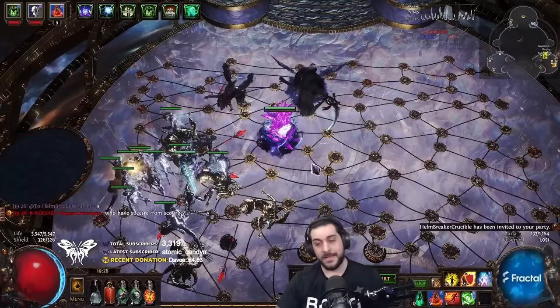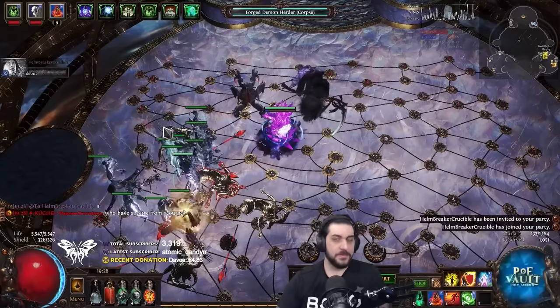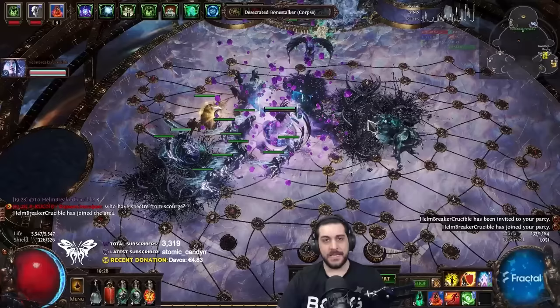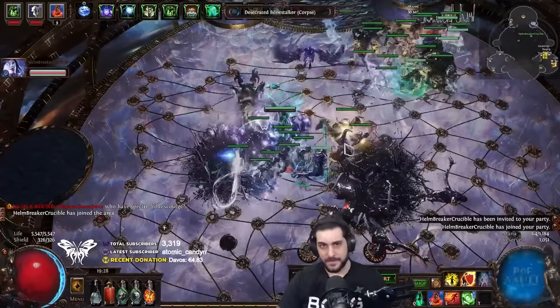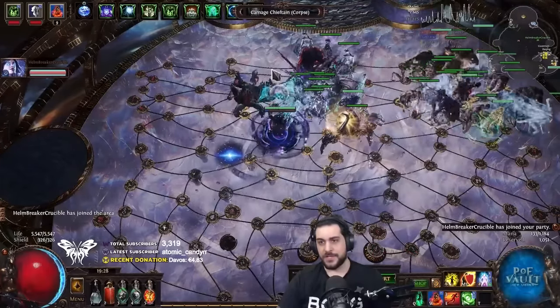So I'm going to ask Helmbreaker to come into my hideout, and you'll see that his specters — without him summoning them, just by existing in my area — now that he is here, I will be able to summon a Pale Seraphim Female. I didn't have that before. And then we have a Carnage Chieftain.